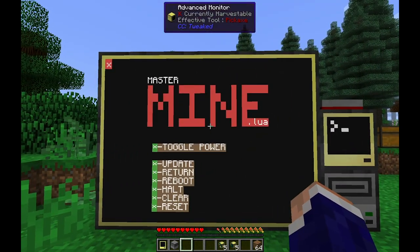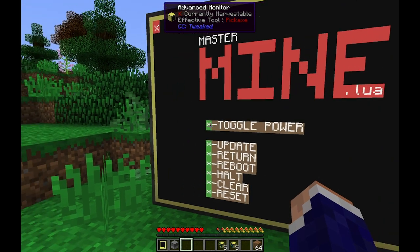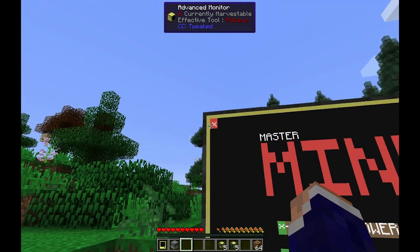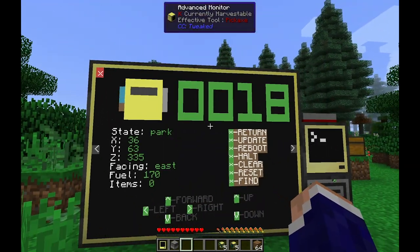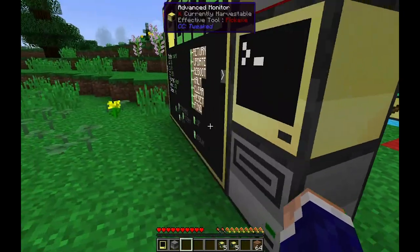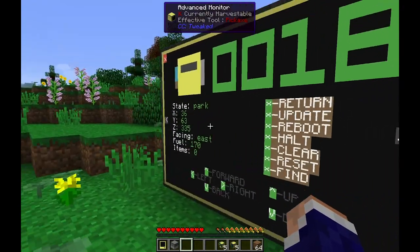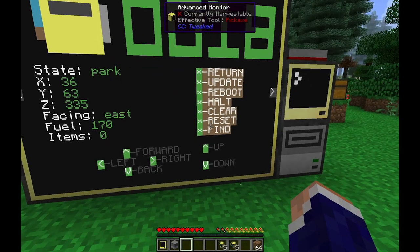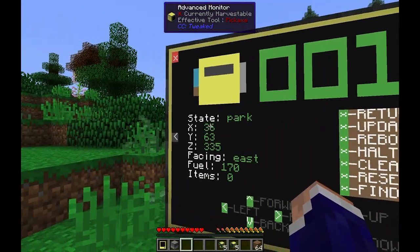The menu button opens the main menu — mastermind.lua. You can see the toggle power button, which is the main on/off switch for the whole system. If I click on a turtle — like turtle 18 — I can see it's currently parked, along with all the info on it and all the available functions.